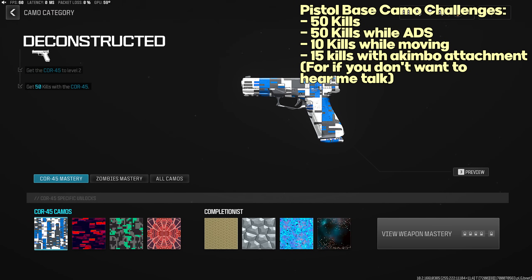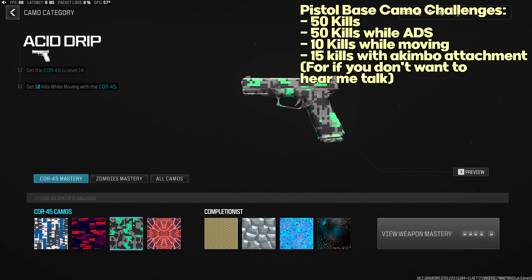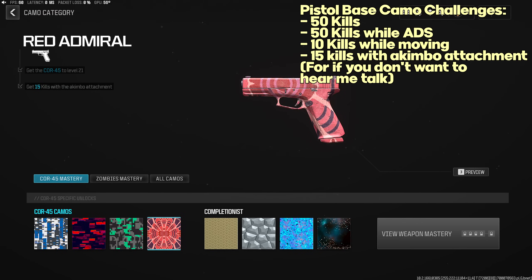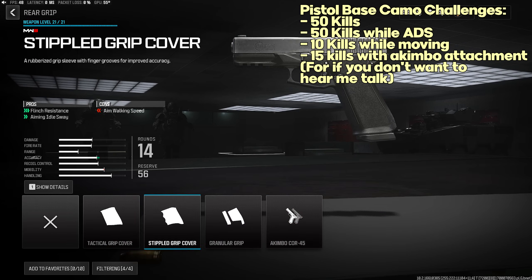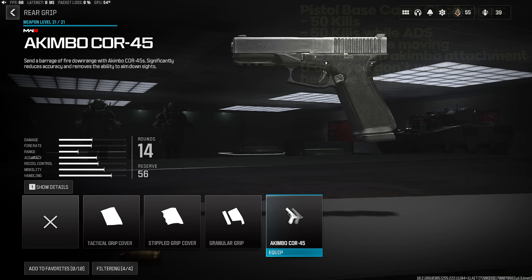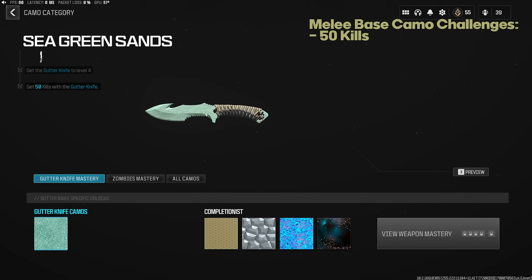For Pistol base camo challenges: 50 normal kills, 50 kills while ADS, 10 kills while moving, and 15 kills with the Akimbo attachment (found under rear grips). For Launchers, there's only one in this game — the RGL-80 — and the one base camo challenge is getting 25 kills at level four. For melee weapons (Gutter Knife and Karambit), it's 50 kills with that knife.